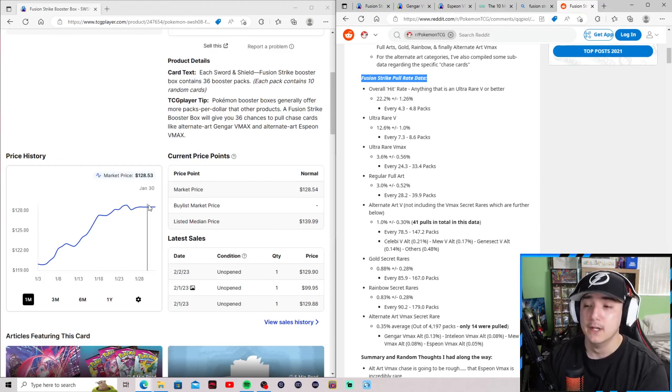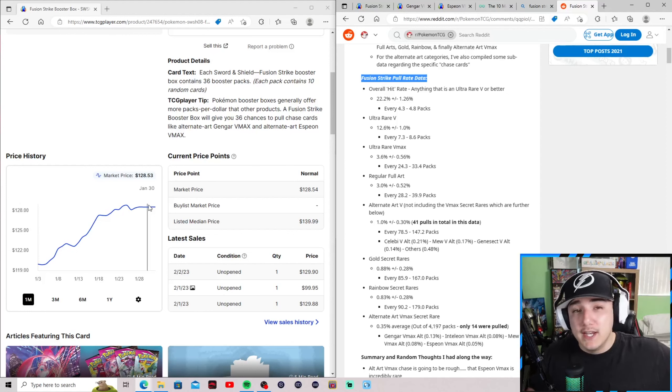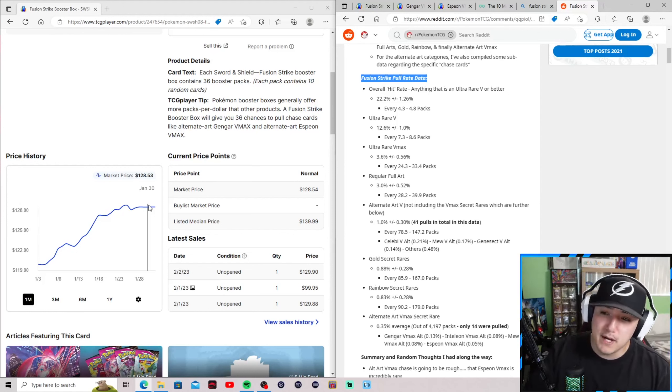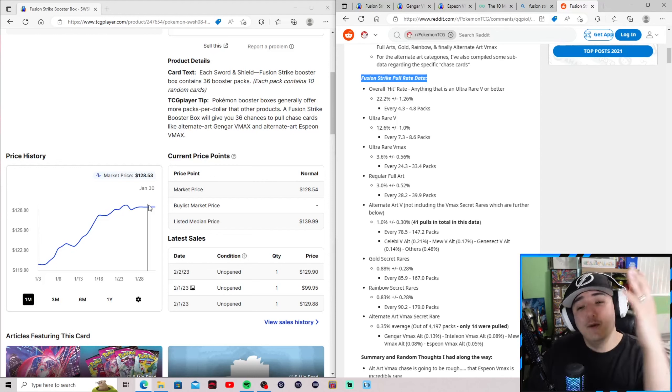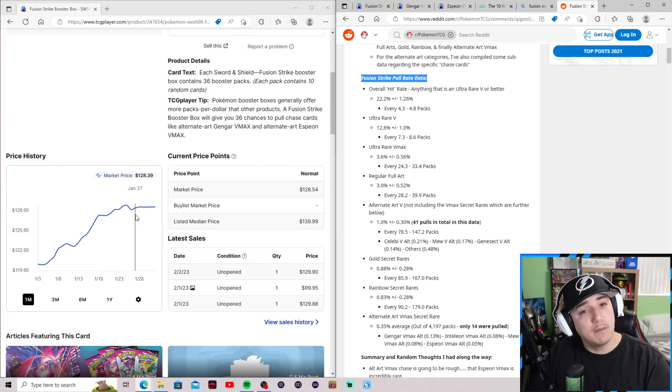The reason for that price increase is a lot of product being cracked open because people are searching for these iconic alternate arts. As we know, with Gen 9 coming out, the alternate art format is being phased out — they're moving to art rares, and your typical V alternate art and V-Max alternate art are going away as EX Pokemon come back. So people are cracking product now searching for these alternate arts, knowing that in years to come new collectors will want them.